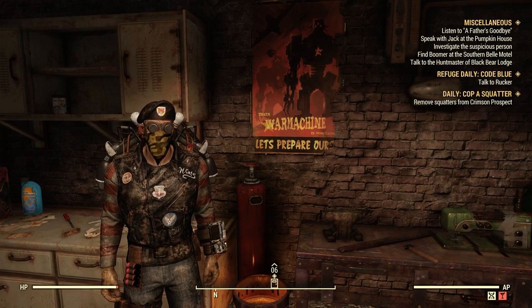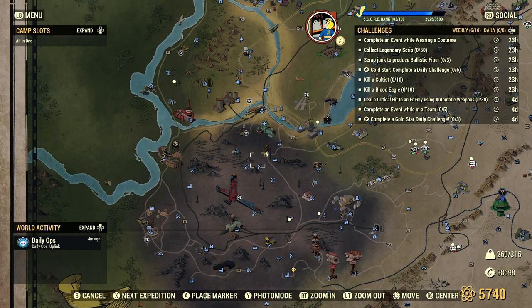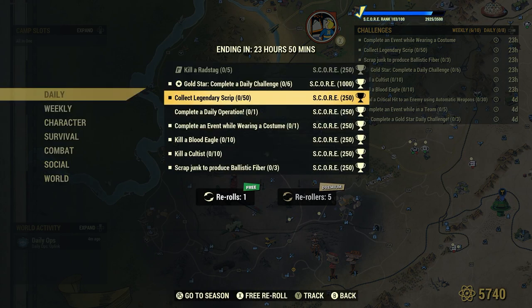Welcome to Fallout 76. This is Jim. What's a while we get daily: Collect Legendary Script 50, 250 score.